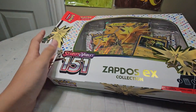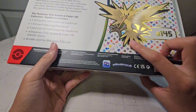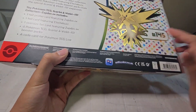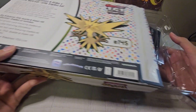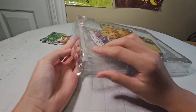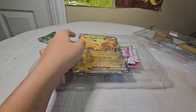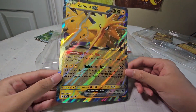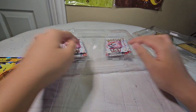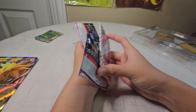And here we go — Zapdos collection. I already opened it, but here's the back. Same thing as the Alakazam — it has Zapdos and a number. Here's my opening, I had to rip it open. Alright, we have a Jumbo card here. Here's the packaging, the plastic. Let's take it out. So we have the promo cards right here, but we do have the Jumbo Zapdos card. Nice. Then we have the booster packs — just take it out like that.